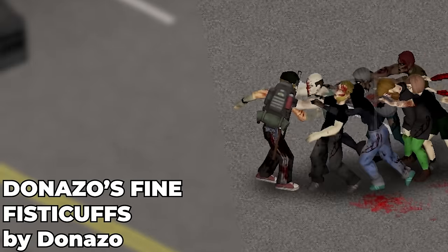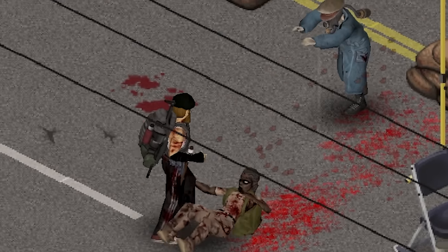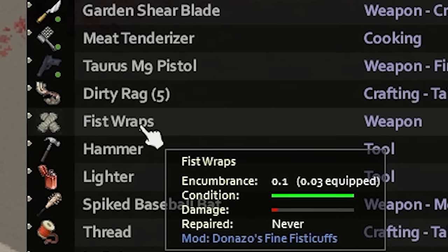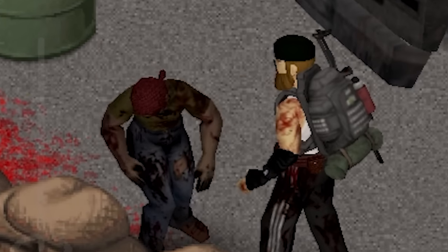If you don't feel like using weapons because you want to embrace your inner one-punch man, look no further than Nazis Fine Fisticuffs. This mod allows you to craft hand wraps and use them to punch zombies back into the dirt. They scale off your short blunt skill and work as a perfect improvised weapon when you can't find or don't want to use any other tools of death.